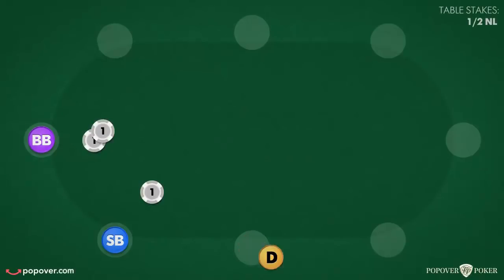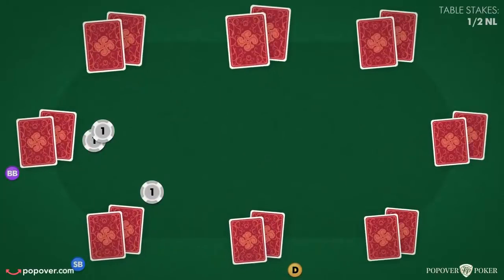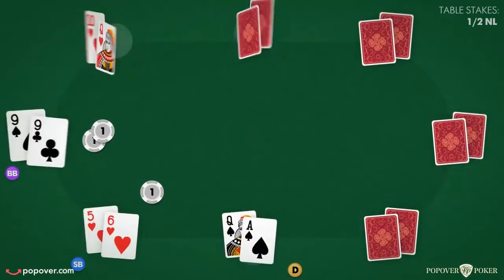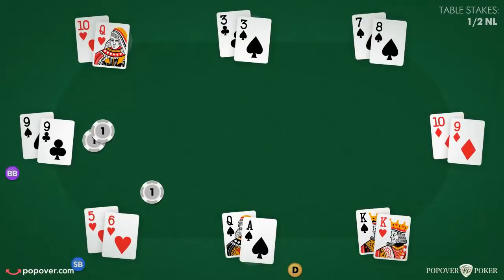Once the blinds are posted, the players are dealt 2 cards one at a time starting with the small blind position. These 2 cards are known as hole cards. Once the hole cards are dealt, the first betting round called preflop begins and players make their first decision on whether or not to play their hand.